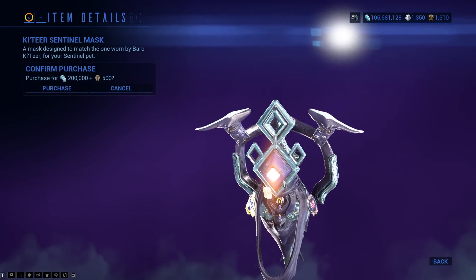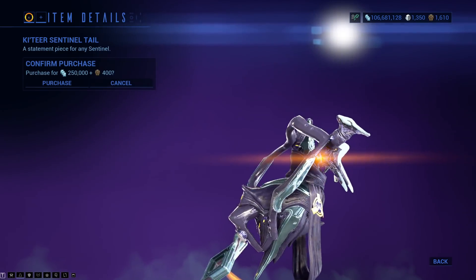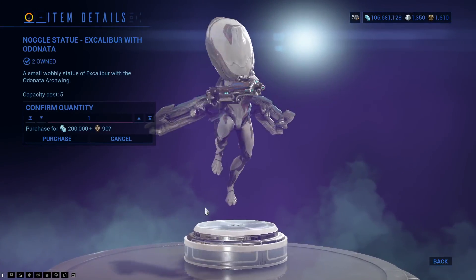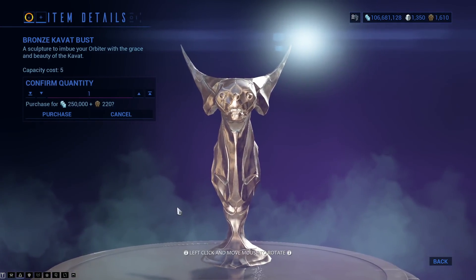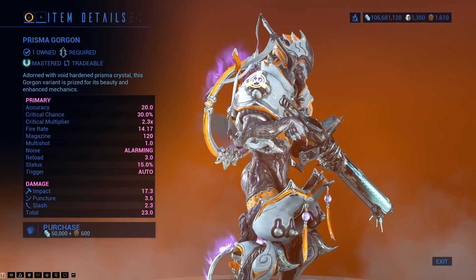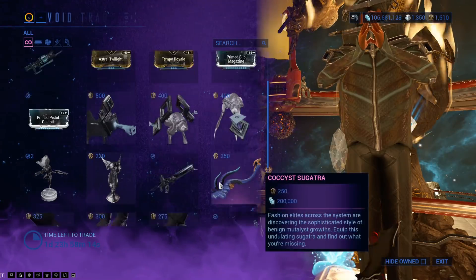There is the Catia Sentinel Mask — kind of explains itself. There is the Catia Sentinel Wings and the Catia Sentinel Tail. Honestly, I still prefer the wings. There is the Excalibur with the Archwing Noggle — one of two, though I can't remember where the second one is offhand. There is the Bronze Kavat Bust. There is the Prisma Gorgon. The Galaxian may actually be a little bit better than the Prisma Gorgon here, but both are well worth picking up.